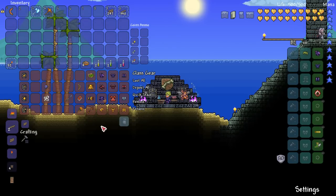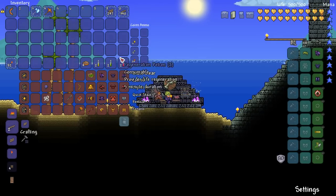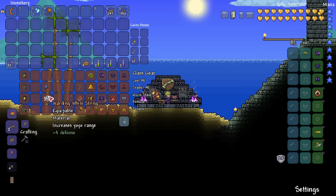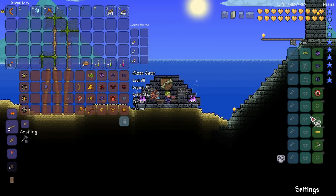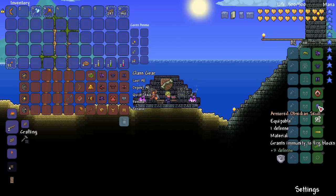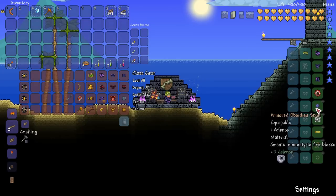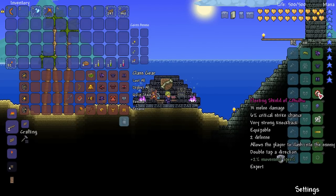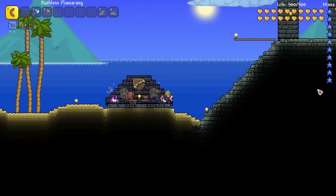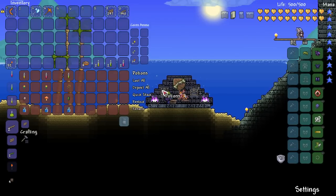I'm going to be showcasing warrior today, using the flamerang. For accessories, the only two must-haves are the obsidian skull and the white string. The reason is you can reforge them as many times as you want because you can craft them yourself. If you don't have the goblin yet, make white string over and over until you get Warding. For the obsidian skull just take the first good armor buff you get. The Cthulhu shield is a must for the dash ability and you should have that by now anyway.